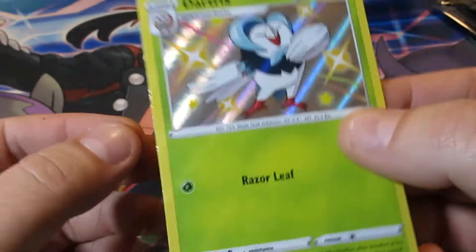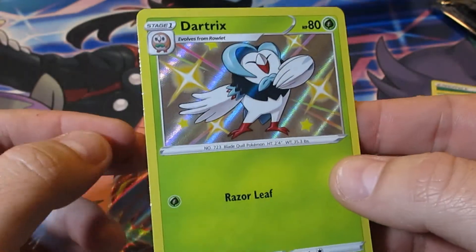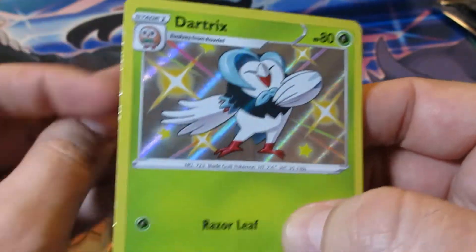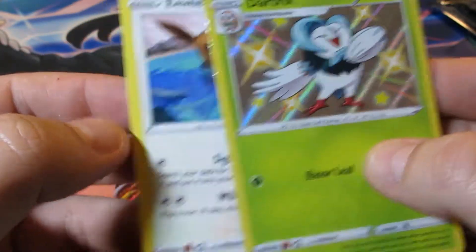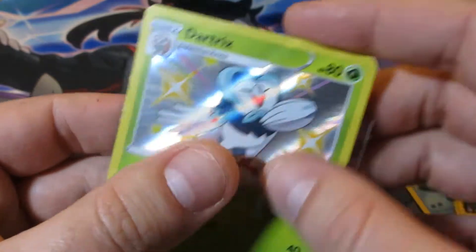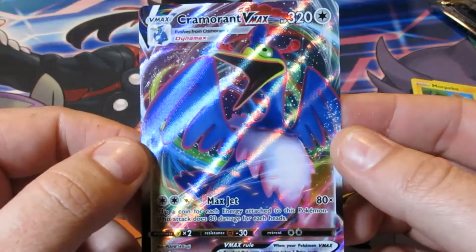I don't know what's going on with the side of this card — can anybody else see all the shining trim on the end of this card? Like, is that damage or is this a possible error? I don't know if you guys can see it. Maybe there's a slight shimmer there — I wonder if this is an error card. There's so much shining going on on the left side. Cool — first shiny, first V-MAX, hell yeah!